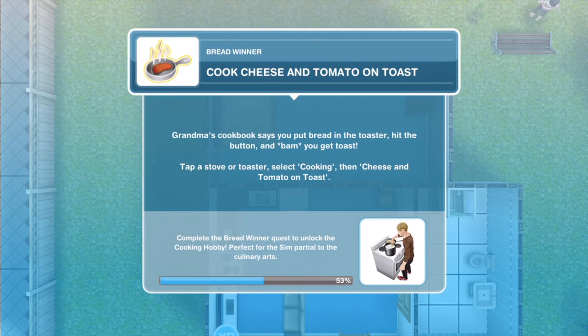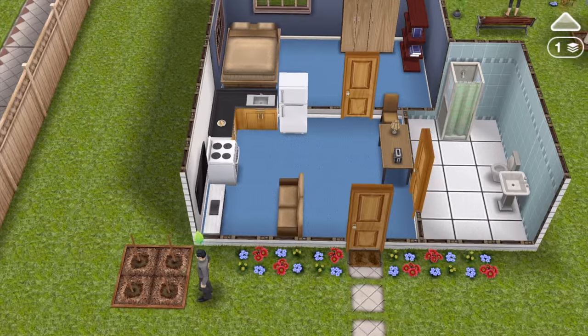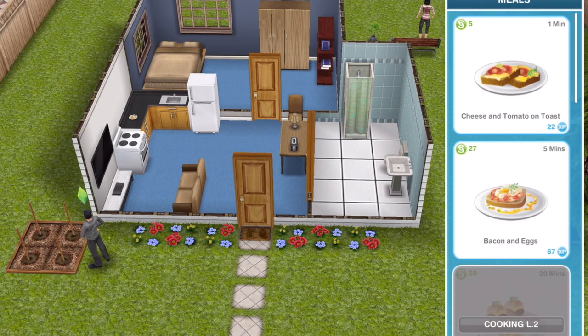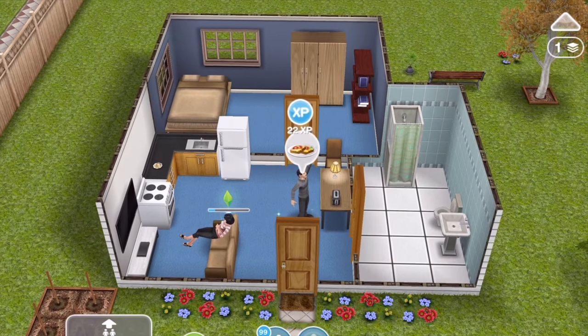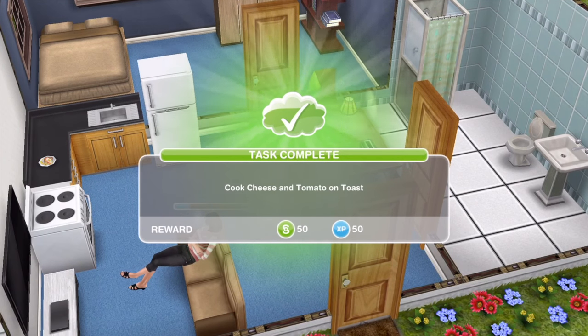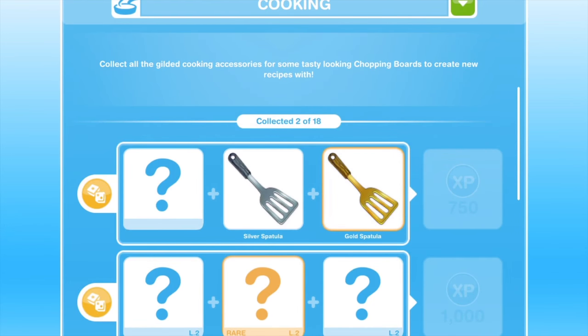Next, cook cheese and tomato on toast. Grandma's cookbook says you can put bread in the toaster, hit the button and get toast. Tap a stove or toaster, select cooking, then cheese and tomato on toast. Click on the toaster — cooking cheese and tomato on toast is one minute. Task complete, and we got a gold spatula for part of the cooking hobby.